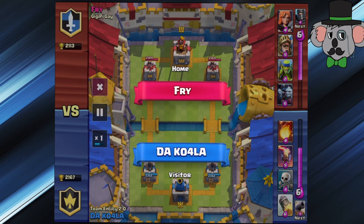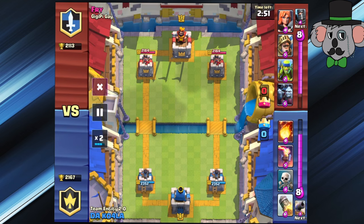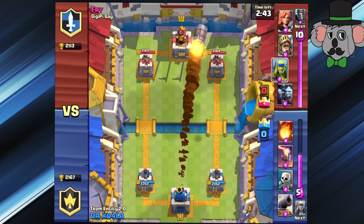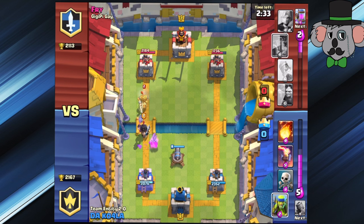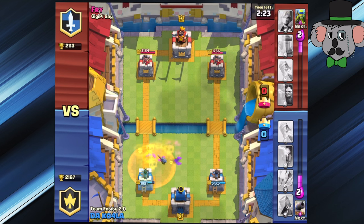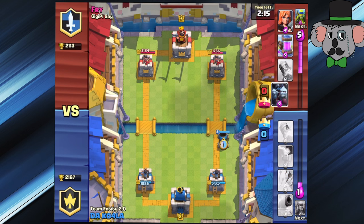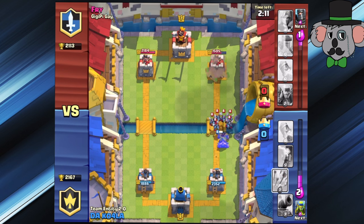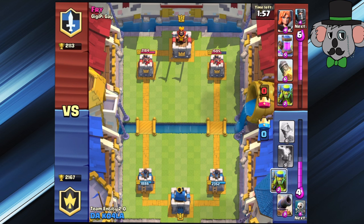Here we go against Fry — we're going to go ahead and double time this up. We opened up pretty weird, we have all spells, so we go ahead and throw that Rocket and throw some shade. He has two Knights coming down. All the little stuff sitting there taking it out. We probably didn't even need to use that Fireball but I was kind of paranoid. I did not have the Arrows in time, so we totally got wrecked right there by that Minion Horde coming in doing work against us.